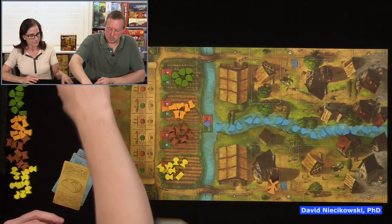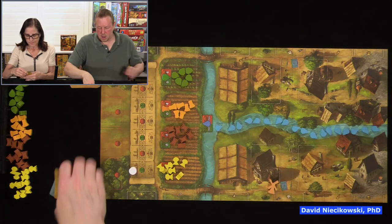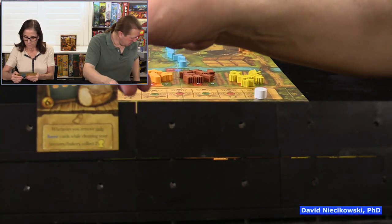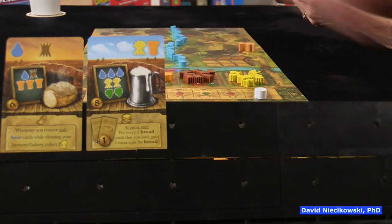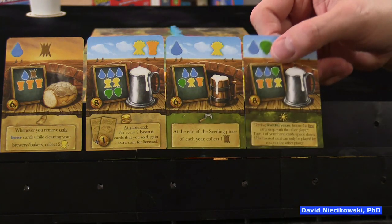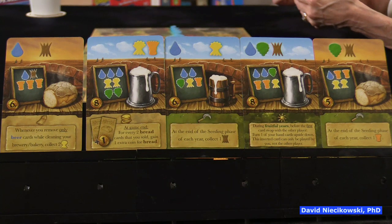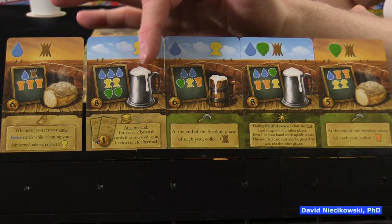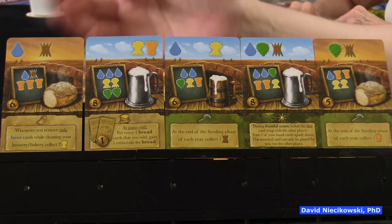Here are my five cards. Each card is color coded — blue for beer cards and the others for bread. I can see here's my resources. So we're each going to select one card. Julie selects hers first, puts it face down, then reveals it, and passes me her four. I get to see what she plays before I select mine. Usually it doesn't matter.